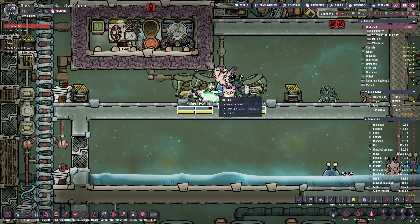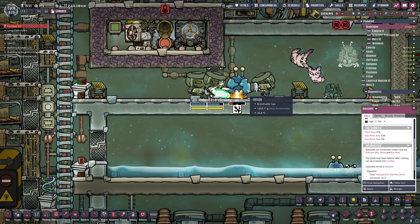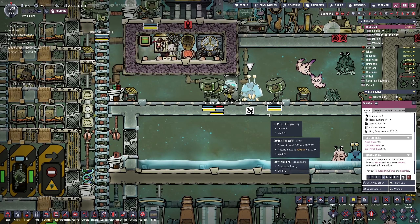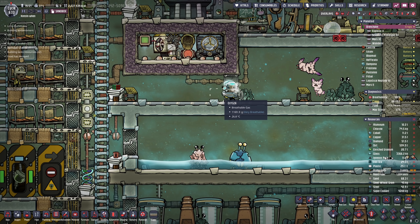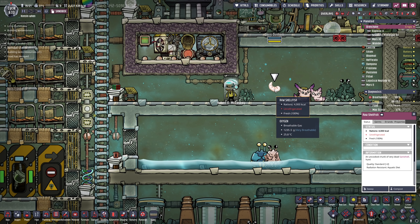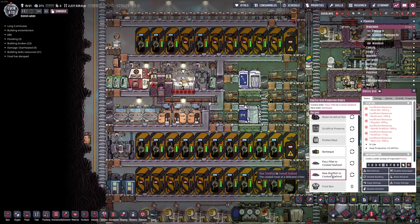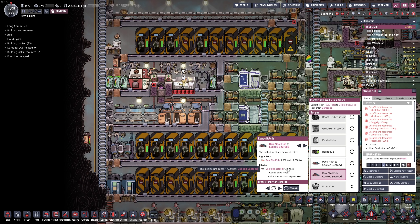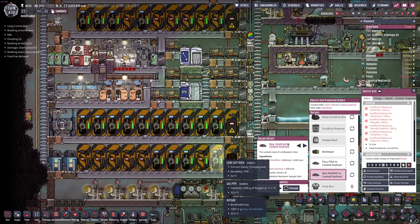Then comes the sanny shell. The sanny shell is basically a fish in a way. What you end up with is raw shellfish — it looks kind of like shrimp — and you get 4,000 calories. Now, you can take those 4,000 calories, throw them into a grill, and raw shellfish to cooked seafood takes 1,000 calories and gives you 1,600 back. So you can take those 4,000, run this four times, and get yourself 6,400 calories.